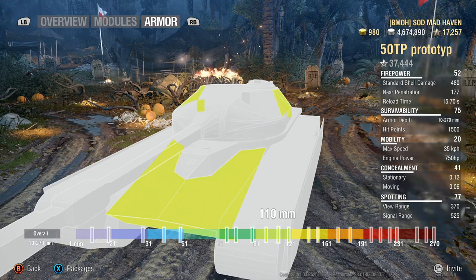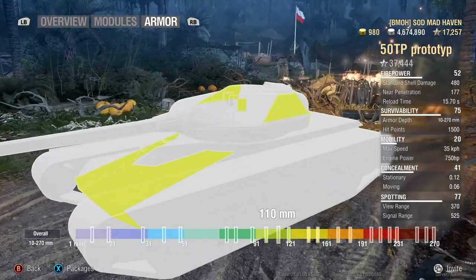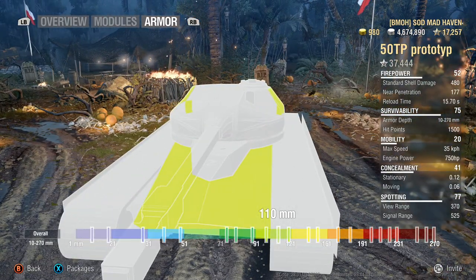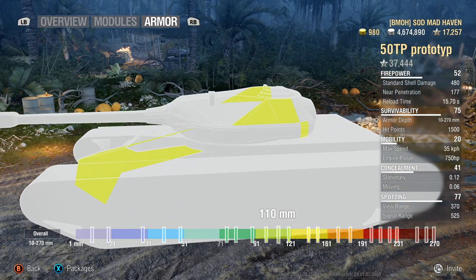Moving to the side armor — the frontal hull starts at 110mm, but look at the angle: the angled frontal hull with the pike facing straight on is your best friend. Your lower plate is also 110mm with a decent angle to it, but the lower plate is still a weak spot.